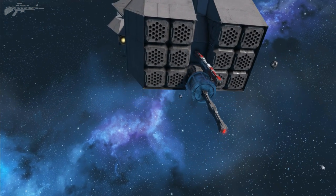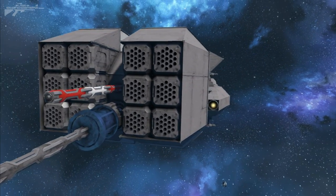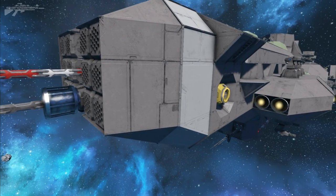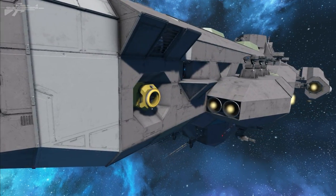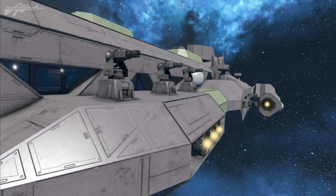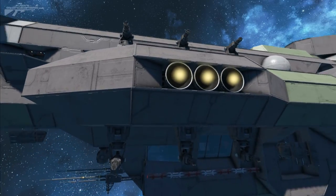Up front we have six missile launchers on two sides, making a total of 12 rockets going downrange at a time — extremely dangerous. As the hull fins out into this area we've got the first docking area, and out on the side we have three Gatling cannons to deter fighters, with another three underneath as well.